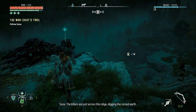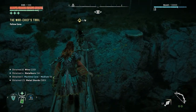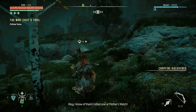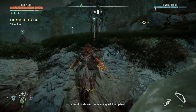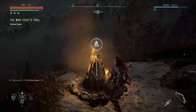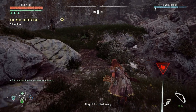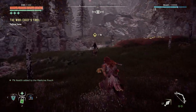Just across this ridge, digging the cursed earth. The sin of the ancients is buried in that soil. Corrupted demons — I know of them, I killed one at Mother's Watch. It's probably an ancient ruin. Let me do a quick save.